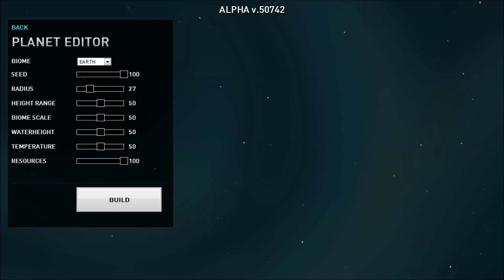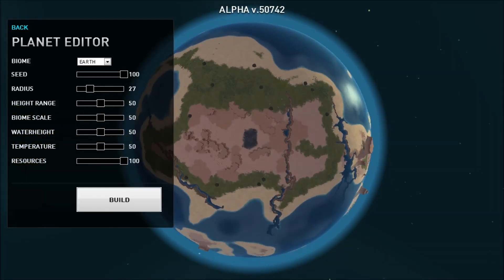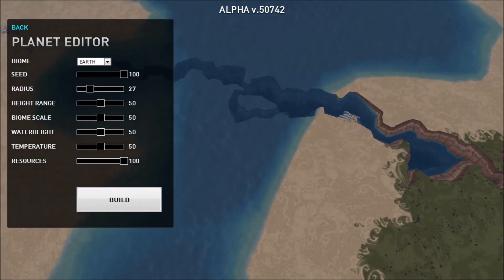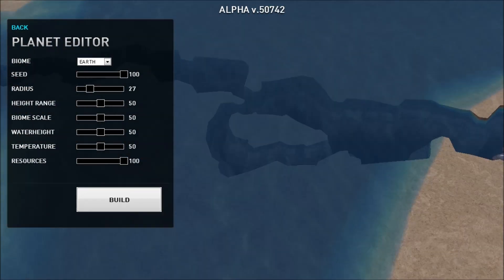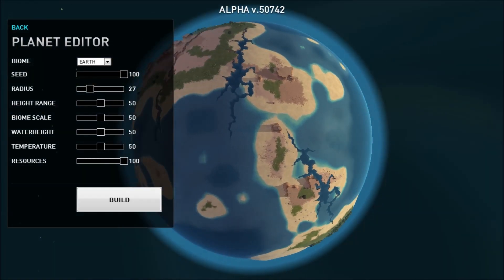Radius is something you want to worry about, because if you do a 100 radius it'll basically crash your computer. So let's just build a planet and see what it looks like. It can take a little while. Building the galaxy — what about the planet itself? Let's mix it up a little: biome scale, height range, water height, and temperature. Resources can stay how they are, and let's make it bigger. Build it.